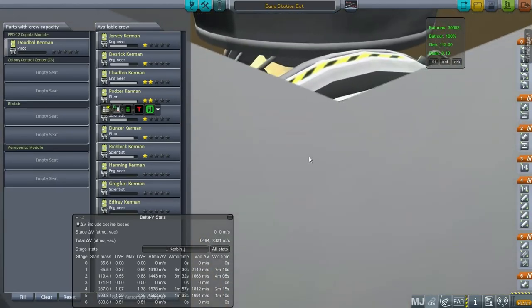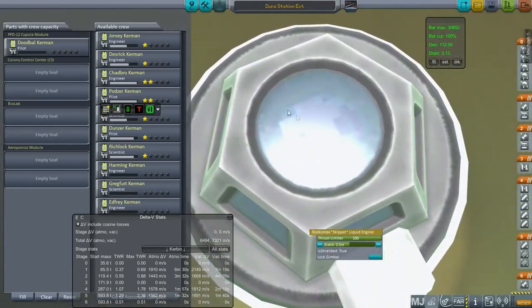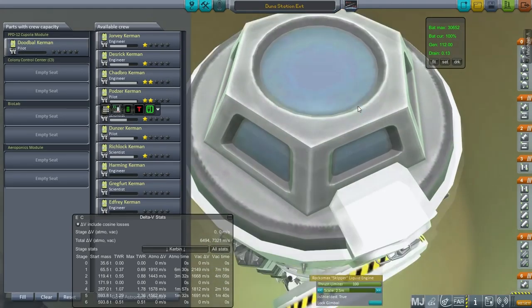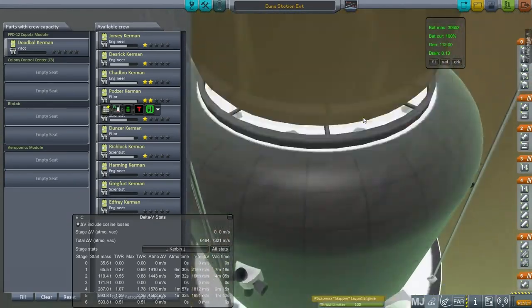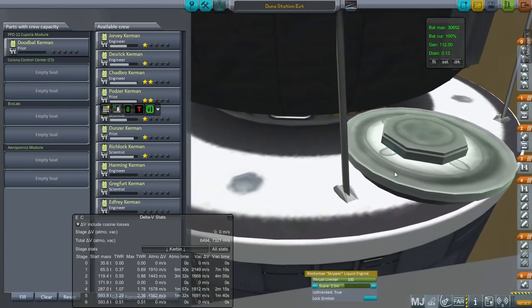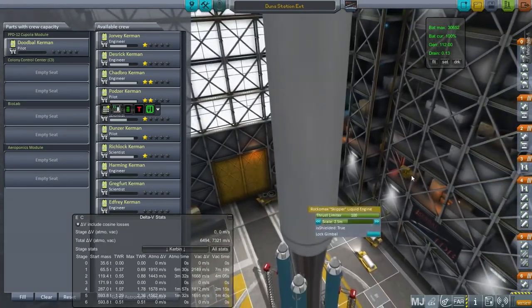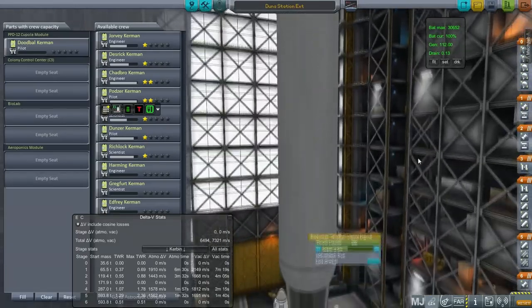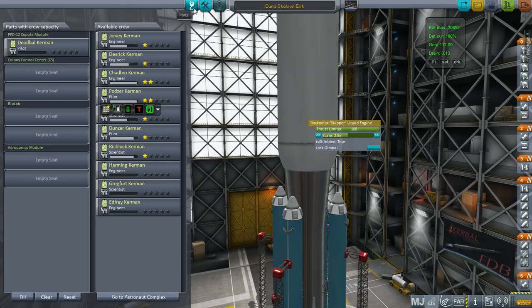We already have a Kerbatat over there, the large docking ports, and finally one of these little guys. In the cupola I've put Dubal Kerman, because we don't really have a controller on the station. We do have a probe core on the transfer stage down here, so we don't control from something that's going to be wobbling during launch. It is quite a wobbly sort of payload — it's really, really tall compared to the rocket. So that's bad, obviously.